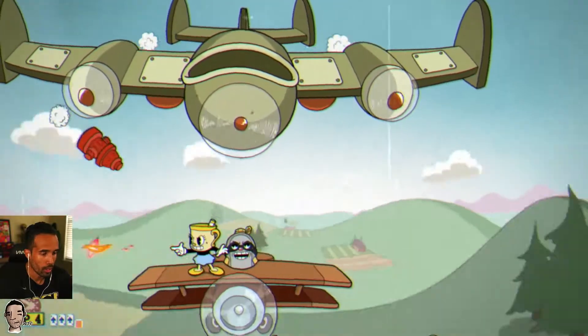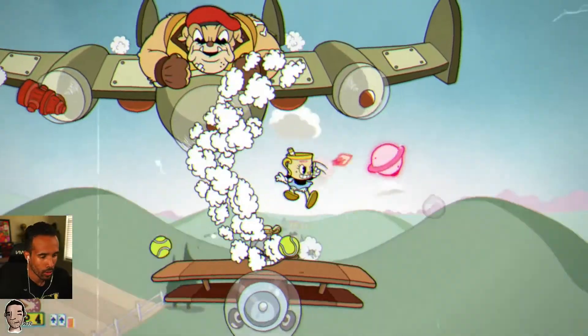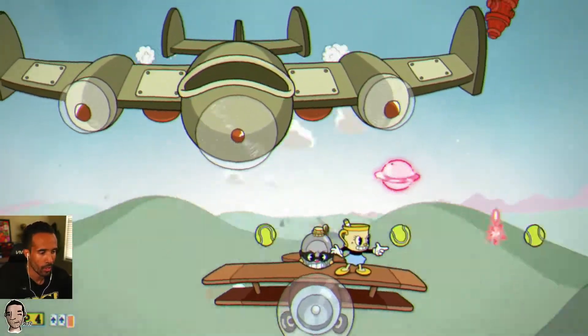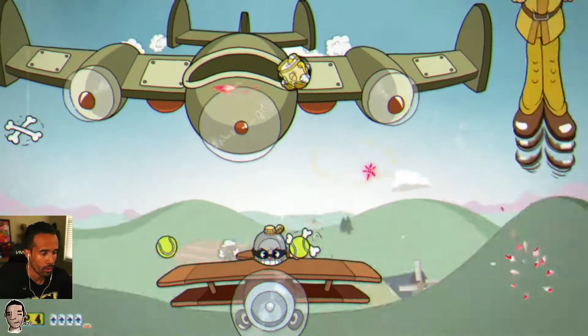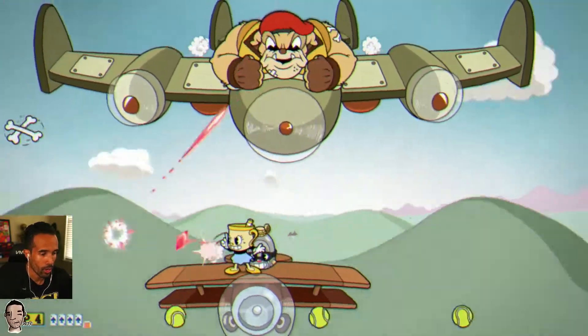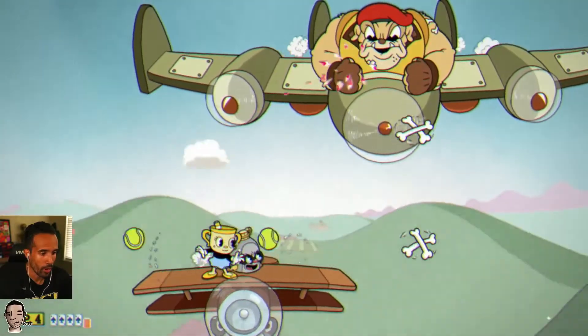As soon as you start seeing Fire Hydrants come out, switch to Crack Shot, because it does a decent amount of damage to the dog, but it also takes care of the Fire Hydrants so you can focus on avoiding the Tennis Balls and making sure you get some good parries.